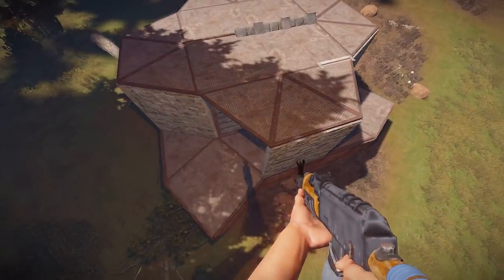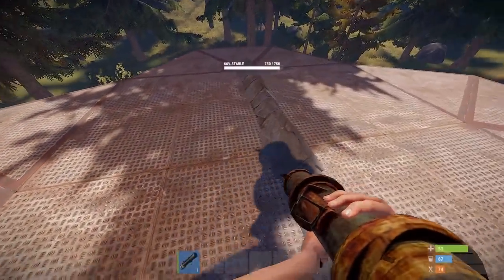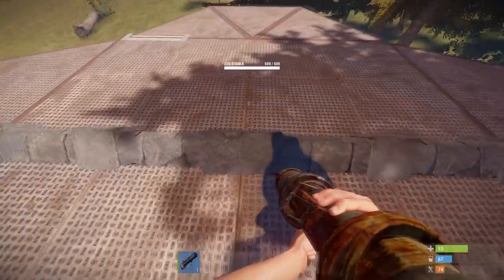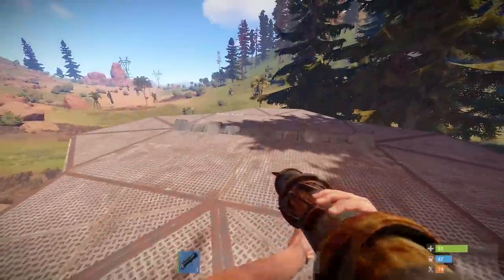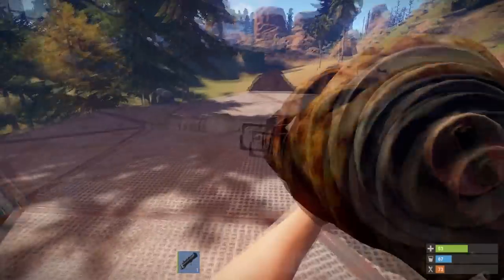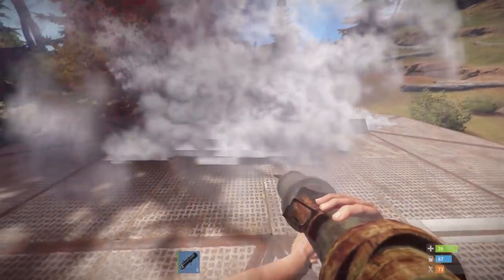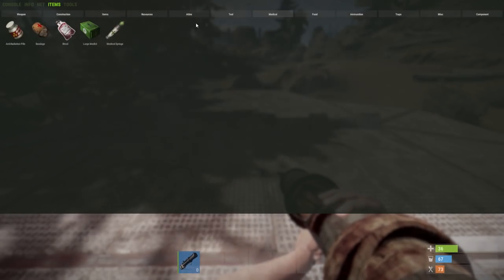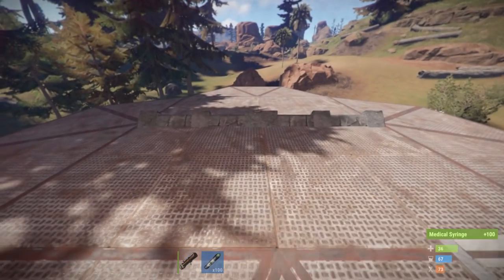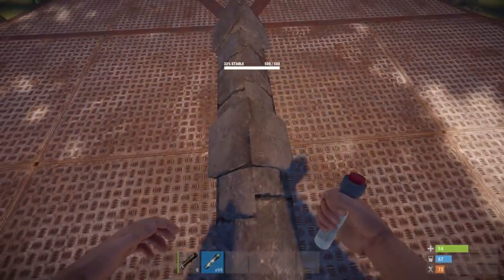Raiders are obviously not that naive, so they're probably not going to blow through the side. People are going to be smart and blow through the roof. They might see this 45-degree roof sticking out and want to raid through that, destroying the sheet metal flooring and the 45-degree roof. The 45-degree roof does not take splash damage to the sheet metal floor — as you can see, the sheet metal floor is affected but the 45-degree roofs are not.